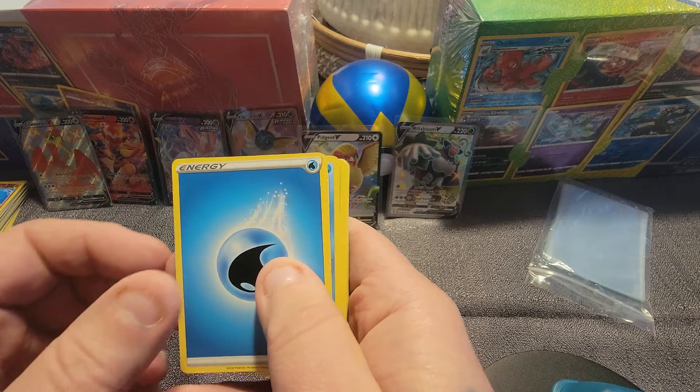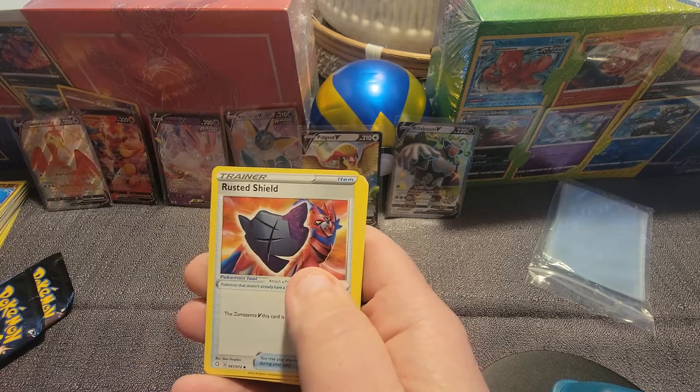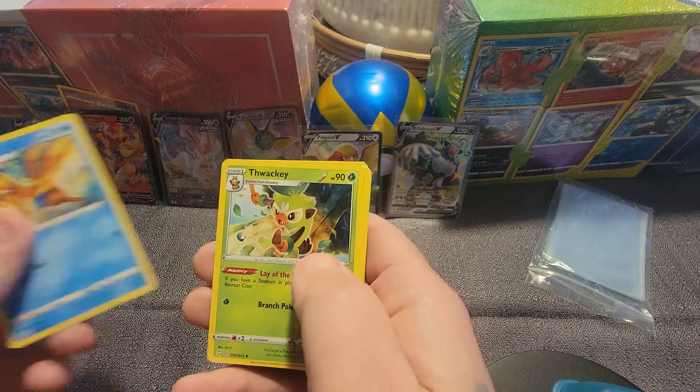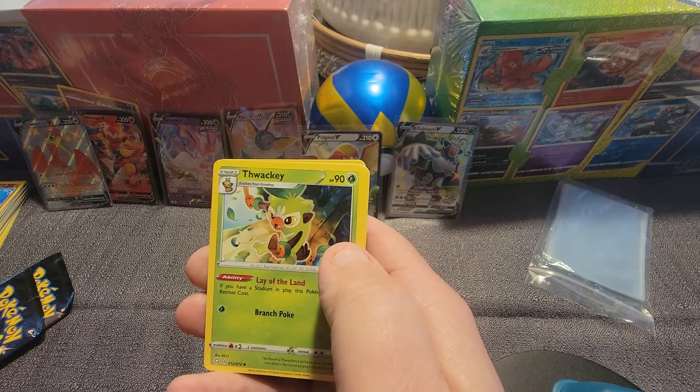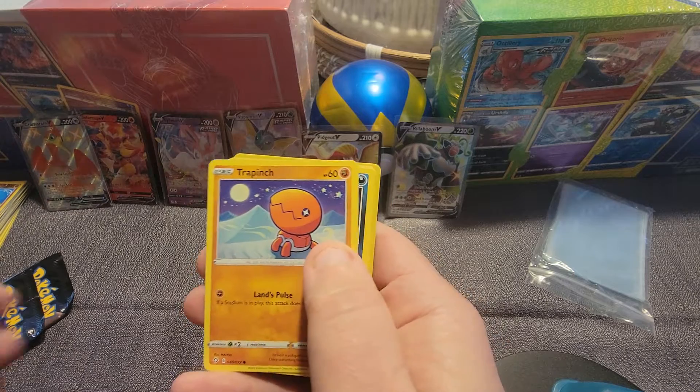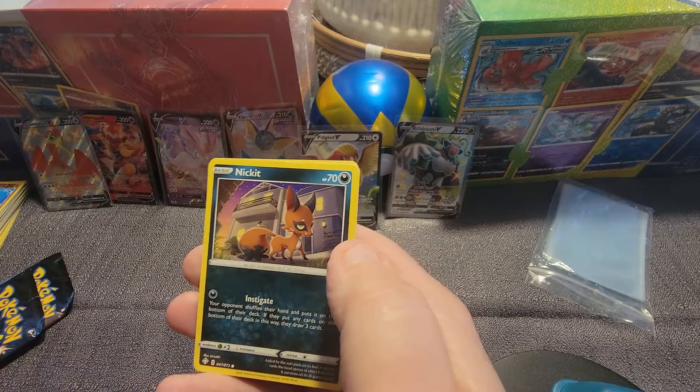We get a Water Energy. We get a Rusted Shield. We get a Floatzel. The Wacky. Trap Inch. Nickit.